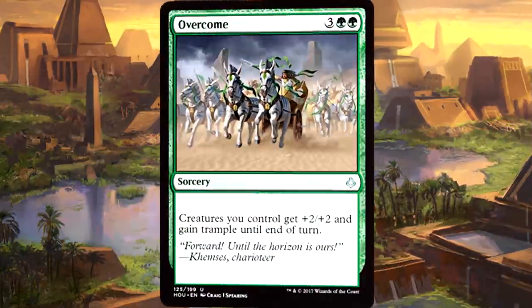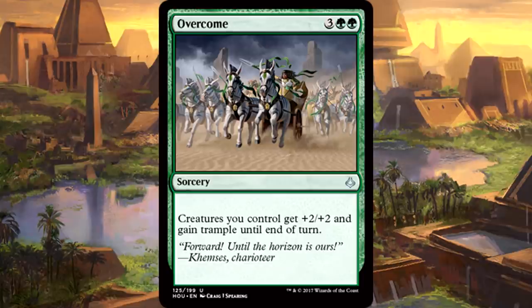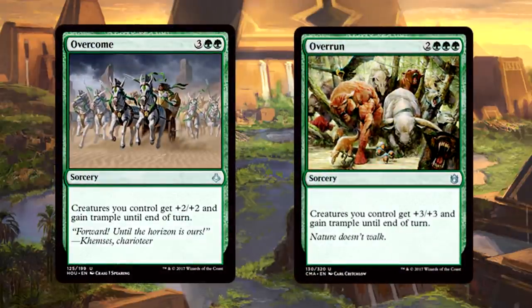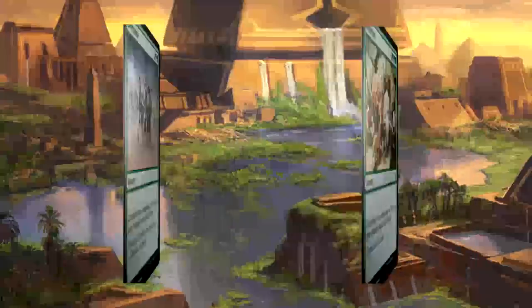Green is another contender for colors with the best uncommons. We'll begin with Overcome because this is a windmill-slam game winner. I won with it multiple times, got wrecked by it multiple times. Remember, this limited format isn't the fastest — I'm sure you've seen your fair share of board stalls. Overcome on a board stall and you win the game right there, it's just over. Overrun was broken; Overcome is a little bit fair but not really. This is the best green uncommon — take it early and count on it to win games when you need that extra push.